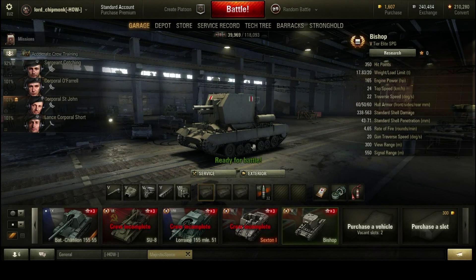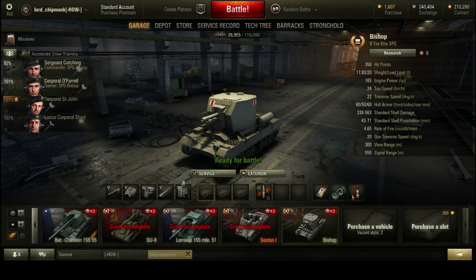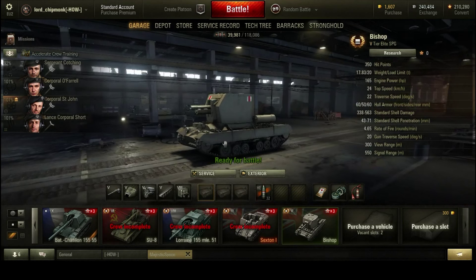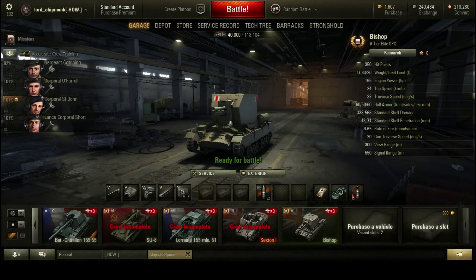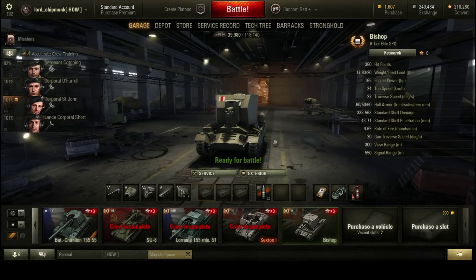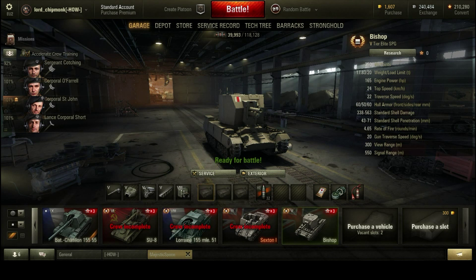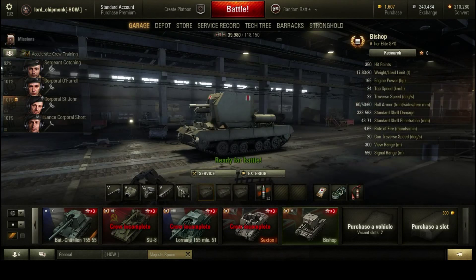The armour is actually relatively good, enough to shrug off some HE rounds — something to be careful of if you're engaging the Bishop. It has a relatively large health pool for a tier 5 SPG and the gun is fairly accurate, so don't just sit in front of it; try to get around the sides and rear if you can, as it is quite sluggish to traverse. I won't go into critical module locations or the armour scheme in detail, so let's just look at some gameplay.